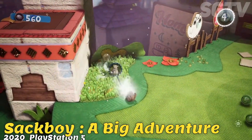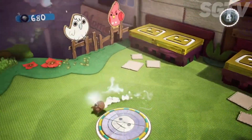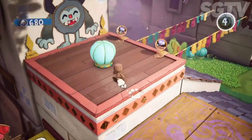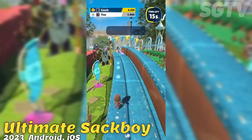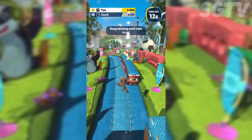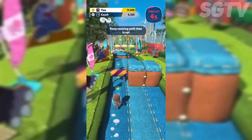Sackboy: A Big Adventure is a 2020 platform game developed by Sumo Digital. The game features a range of perspectives and 3D movement, with players controlling Sackboy on world maps that give access to a multitude of platforming levels and bonus content. Ultimate Sackboy is a 2023 arcade runner game for iOS and Android mobile devices. Sackboy continually runs forward on his own and the player must swipe their finger on the screen to move Sackboy between three lanes, sliding or jumping to avoid obstacles.